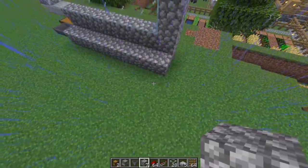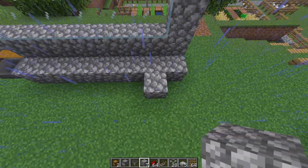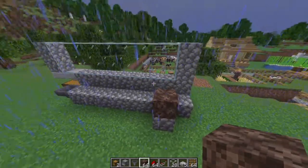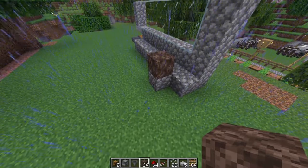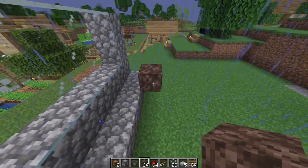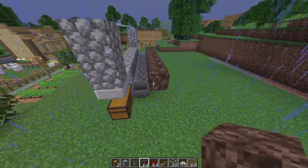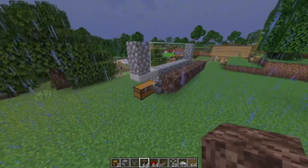In addition to that, we are going to put one block here to use as a platform for the soul sand that we are going to place in a minute. We place the soul sand right here, and then we are going to remove the block underneath. Now we are going to bring soul sand down here — one, two, three, four, five, six, and seven — right to the hopper, leaving a tiny little corridor for the water to flow down to the hopper. This is how it looks.